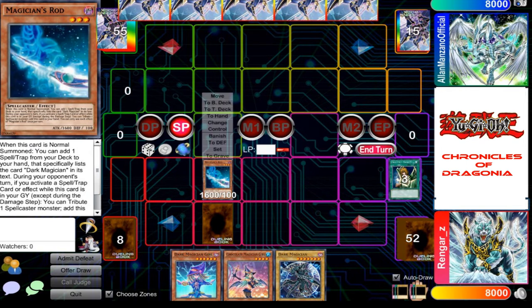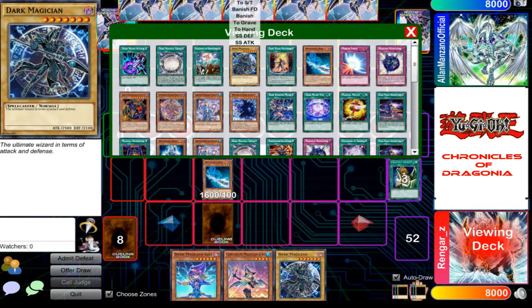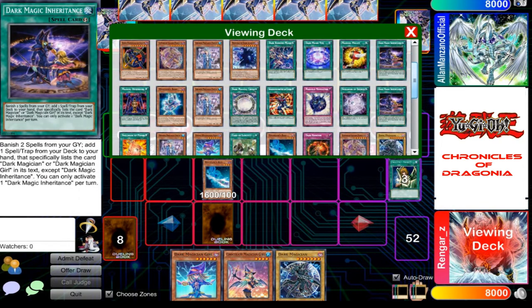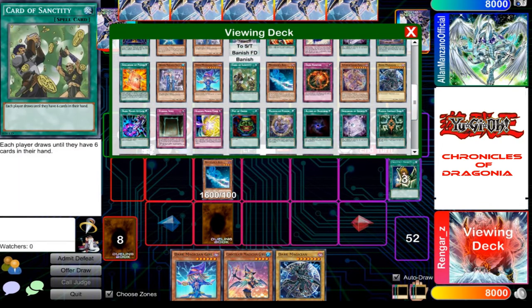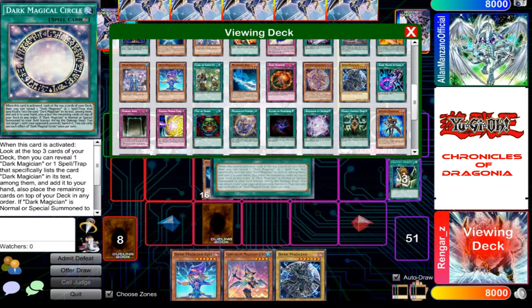This rod may look normal but it has a lot of tricks. I activate its effect — it's a floating rod, it doesn't look normal honestly. I will add Dark Magical Circle to my hand.